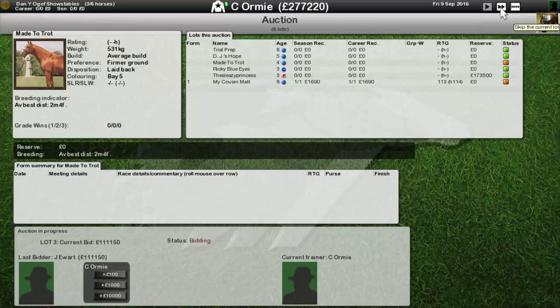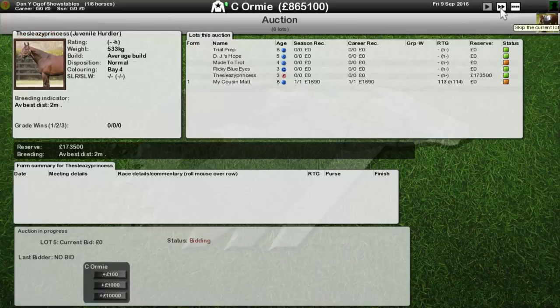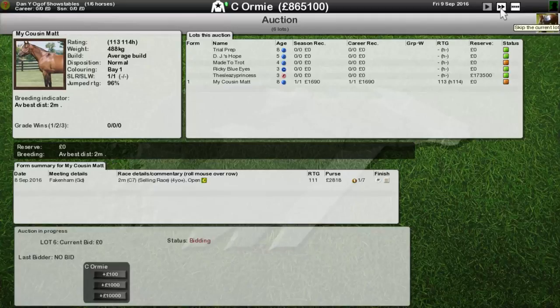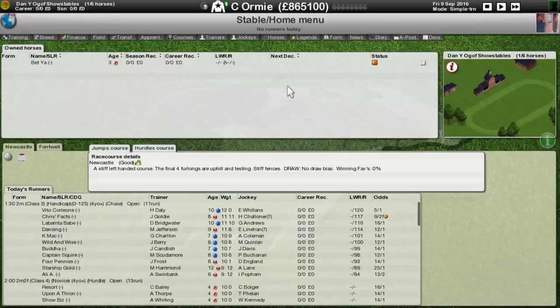That might be a decent one - made to trot, whether it's that laid back disposition or not I'm really not sure. But that puts us in with a shot, especially when Ricky Blue Eyes - the one I thought might earn us the money - is actually going to go over half a million on its own. Beautiful! That's why I sold that horse. Nobody's going to bid on that one, and I'm not going to bid on that one either. That puts us up now at £865,000 - that is a great start.